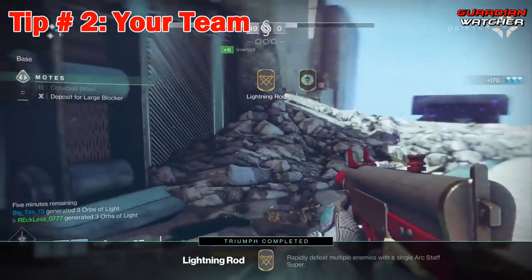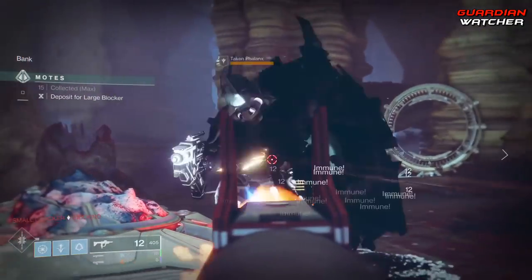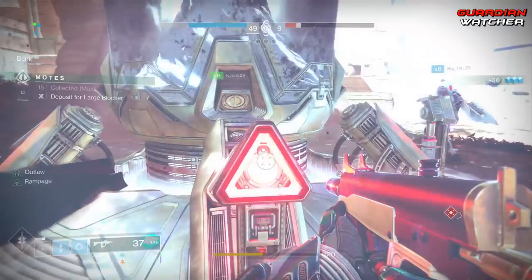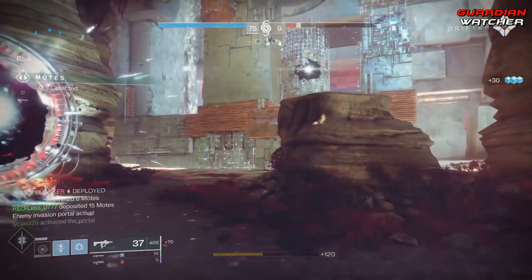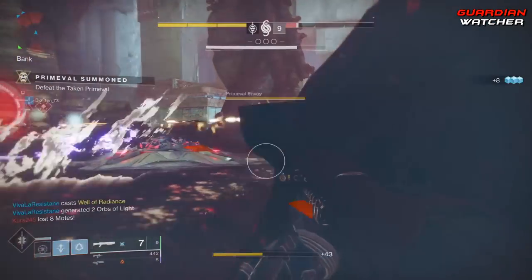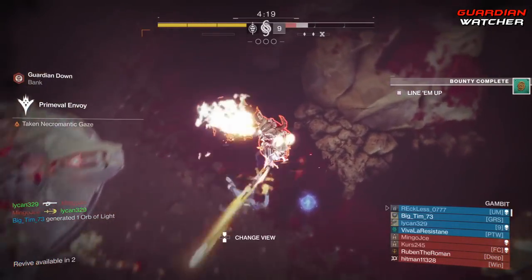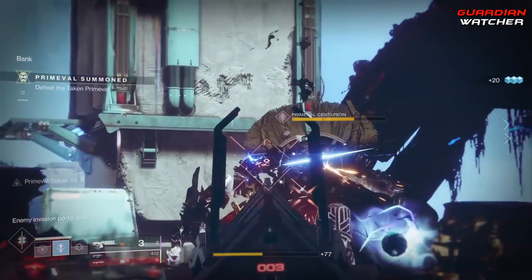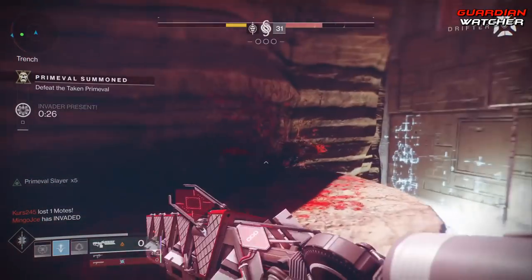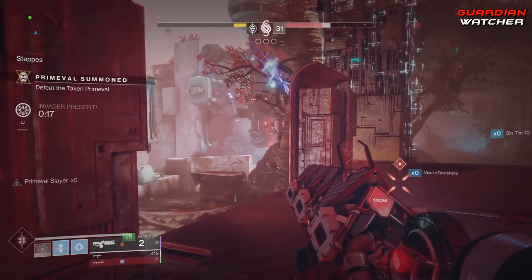Tip number two: team. You need to have a full team going into Gambit, and not just a full team — everyone in the party needs to be in a party chat as well. Communication is huge in Gambit. It's not just kill things, grab motes, deposit motes, kill Primeval repeatedly. If your team doesn't have communication, you will definitely lose to a full fireteam that does. Strategies within the team are also a huge thing. You don't want everyone running after motes, because the other team will summon an invader and kill everyone before you can deposit. You need at least one person hanging back as support with a ranged weapon, helping kill ads so other people can grab the motes — that is, if you aren't going for specific triumphs.